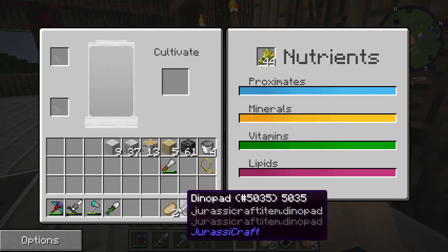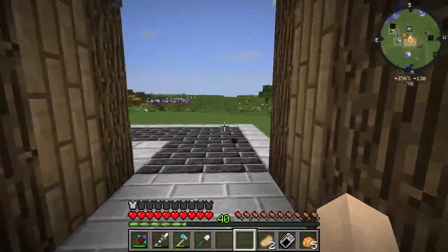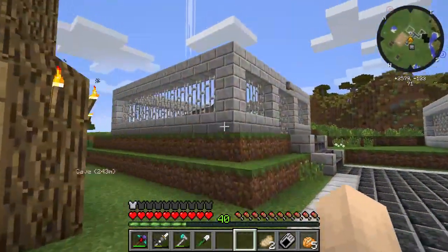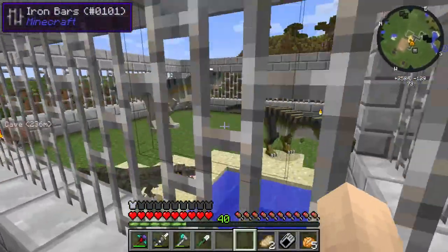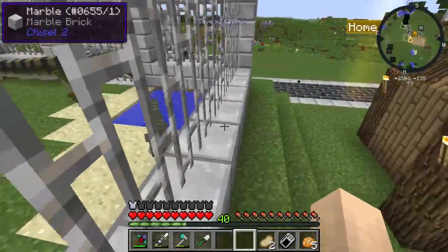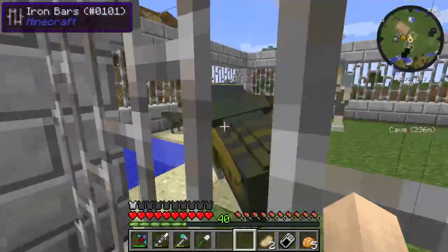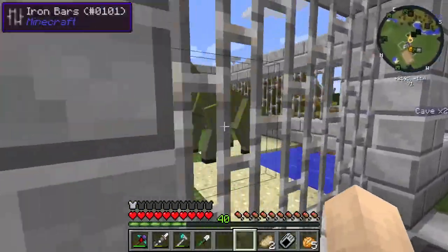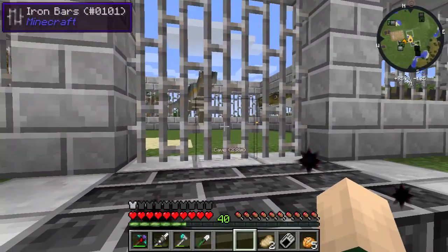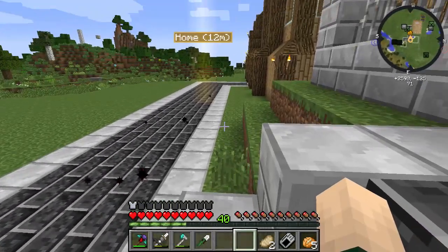Hey, what's going on guys, my name is Josh, welcome back to another Minecraft video. Today we are here on Jurassic World and we are going to build ourselves a third home, a third crate for our dinosaurs, and we're also going to get some more dinosaurs. Today we're going to make ourselves another herbivore, and my goal for this series is to have at least one of every kind of dinosaur.